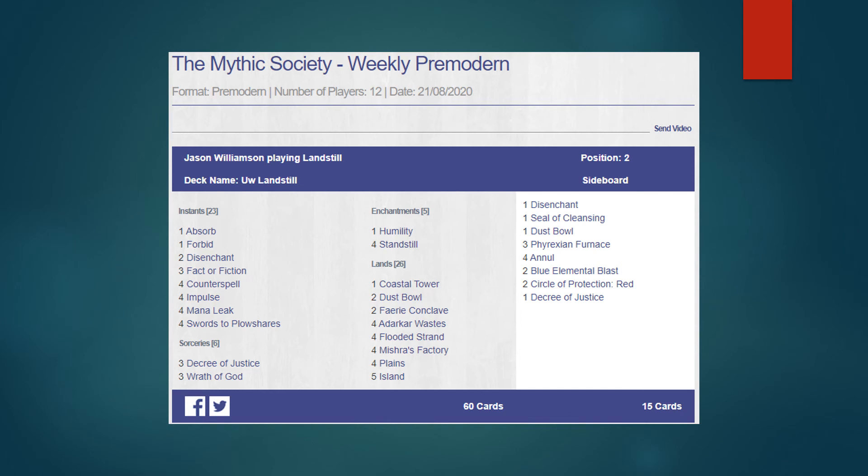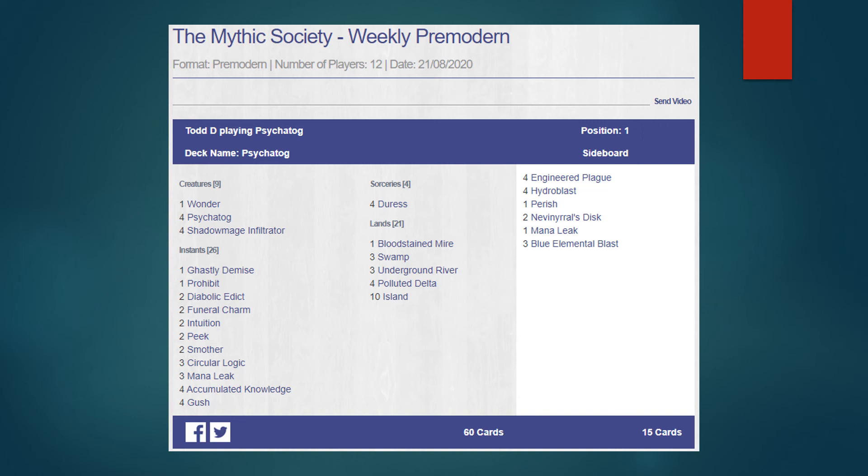Last but not least we have a Tog list, and this one's pretty interesting. Four Gush, four AK — all that good stuff — Mana Leak, Circular Logic, and Peek, which is a little unusual. Funeral Charm as well. Prohibit is a really nice card — it's a hard counter for anything two or less for one blue and one colorless, and with the kicker of two it counters four or less. That's pretty interesting to experiment with. In these slots I also like Memory Lapse, Undermine, or even Forbid. Shadow Mage Infiltrator gives you another threat alongside Psychatog, with Wonder providing evasion.